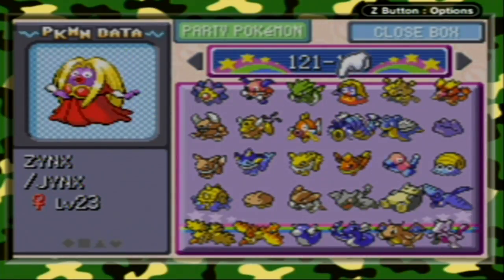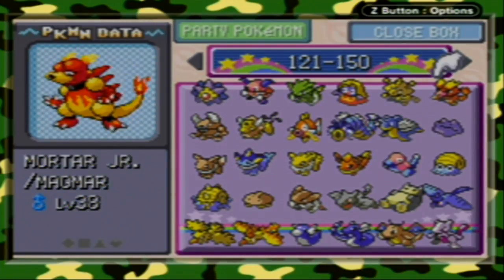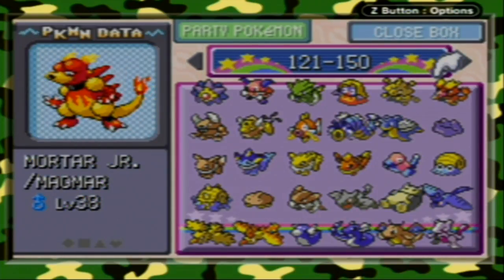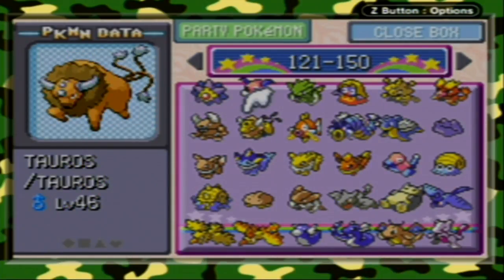Scyther is a FireRed exclusive. Jynx you have to trade a Poliwhirl with a man in Cerulean City. Electabuzz is exclusive to FireRed. Magmar is exclusive to LeafGreen. Pinsir is exclusive to LeafGreen. Fun fact: Tauros was actually the very last Pokémon I got to fill up the Kanto Pokédex — I got it from Pokémon XD: Gale of Darkness via a GameBoy-to-GameCube connector, which is how I got a lot of my Pokémon.